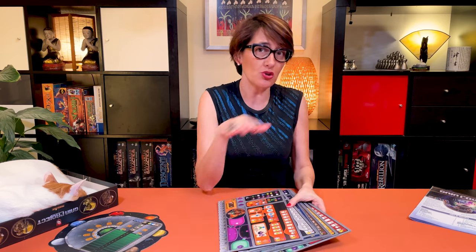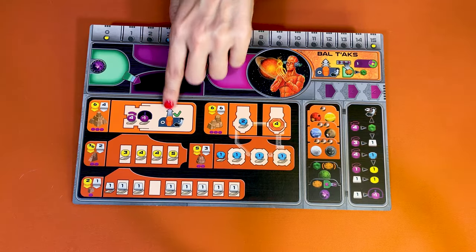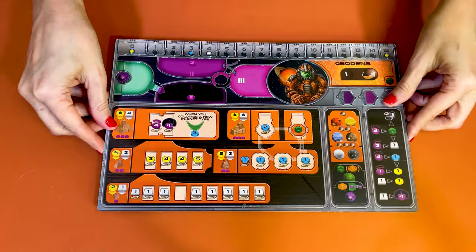Let me start by showing you the components and how to set up the game, starting with your player board. At the beginning of the game, players pick the first player in any way they like, and then each player will pick one of the seven faction boards in clockwise order, and receive the set of structures matching that color. Players pick the faction they prefer from the two sides. All these factions have special powers or abilities, which I'll explain later.